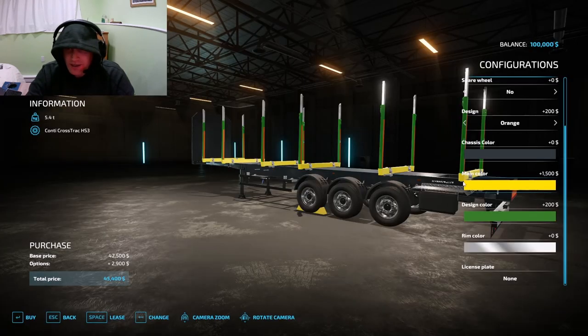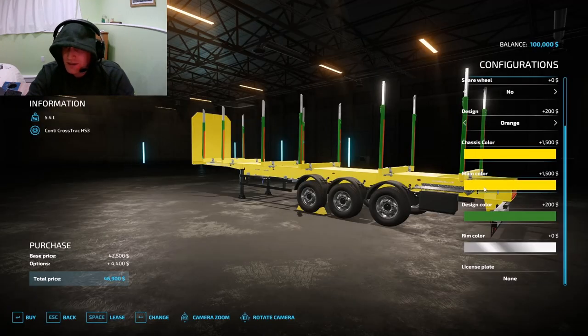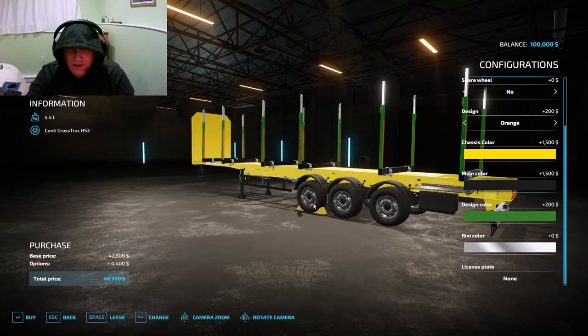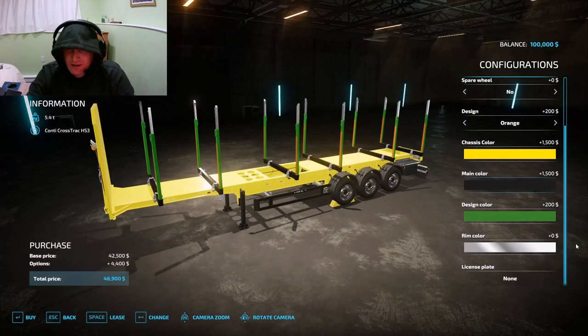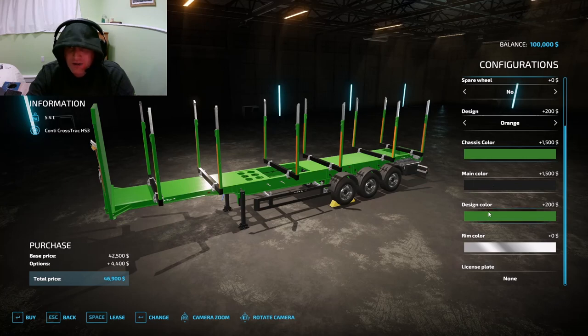I like the John Deere colors — I know, please don't get mad at me guys, I just like the John Deere color. Let's just do jet black — I actually think it should be the other way around. All right, I'm getting distracted.